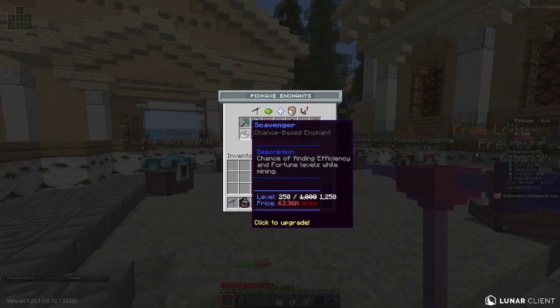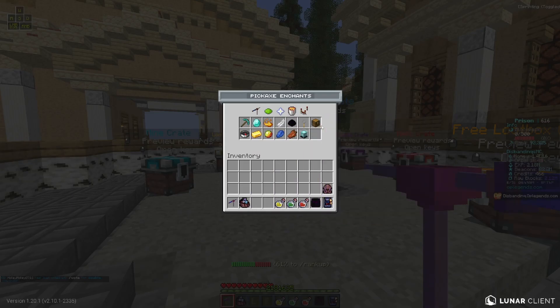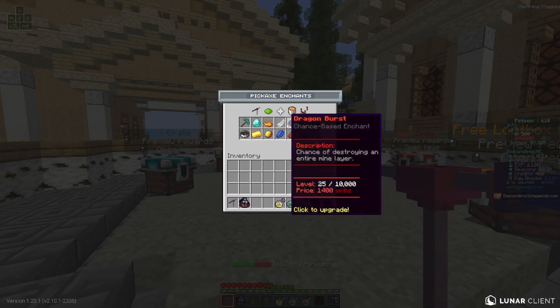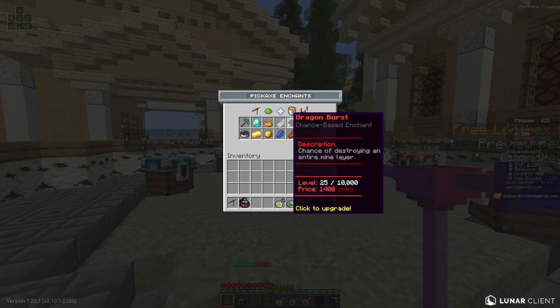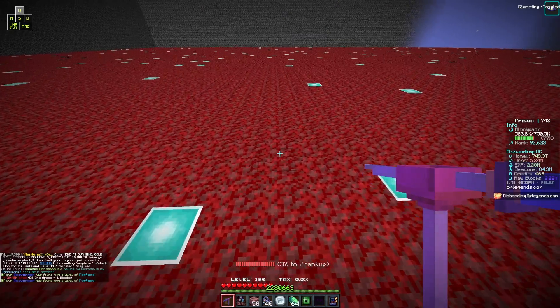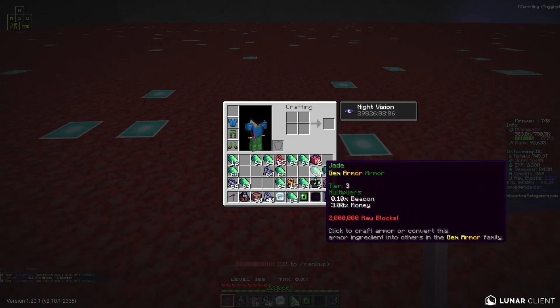What's cool about rebirthing is that it gets easier as you rebirth — on Scavenger it's much easier to max out. I'm going to get off, upgrade some of these enchants, and catch you guys in the morning. It is now a brand new day — if you look at my inventory we have a bunch of jade and we need just one more piece.